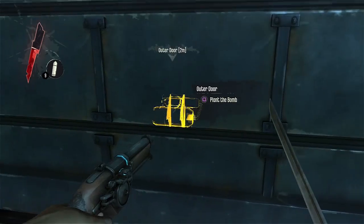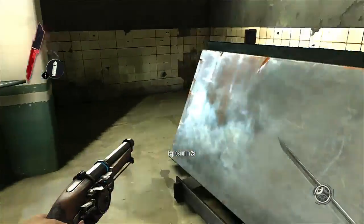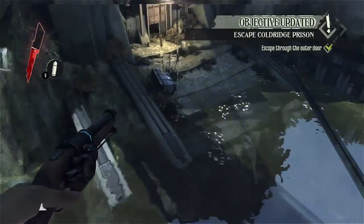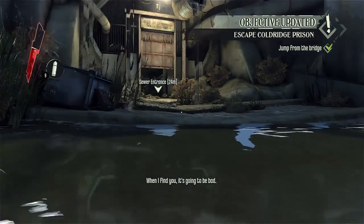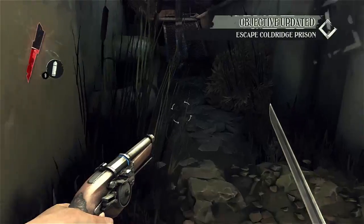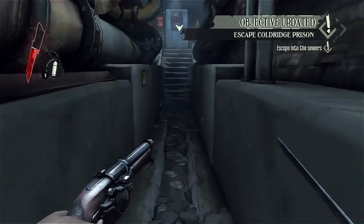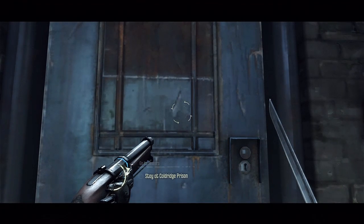Alright, let's plant the bomb and run our asses out of here. We're going to get spotted — run away, then jump. If they see you doing this, they'll shoot you. We've escaped to the sewers — and that's what we're going to do, just escape. I don't want to stay in prison, so I'm going.